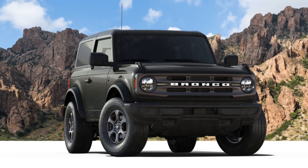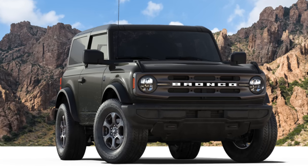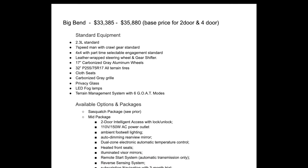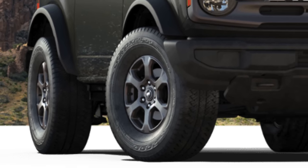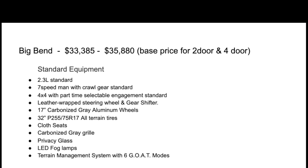Let's talk about the Big Bend version. It has a base MSRP of $33,385 on the two-door and $35,880 for the four-door. The 2.3-liter EcoBoost and seven-speed manual are again standard, along with the same transfer case. It comes standard with a leather-wrapped steering wheel and gear shifter, 17-inch carbonized gray aluminum wheels, and a bigger 32-inch tire — a P255/75R17 all-terrain. It also includes upgraded cloth seats, a carbonized gray front grille, privacy glass, and LED fog lamps.